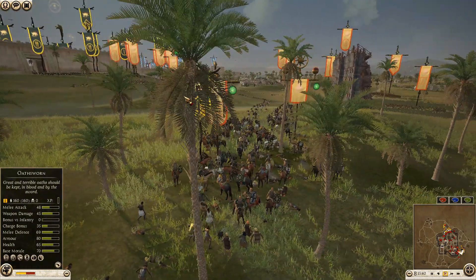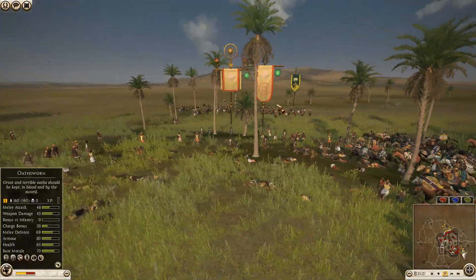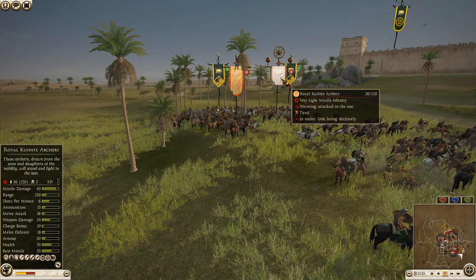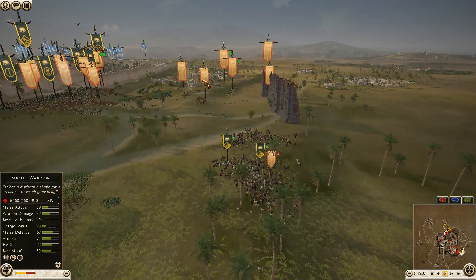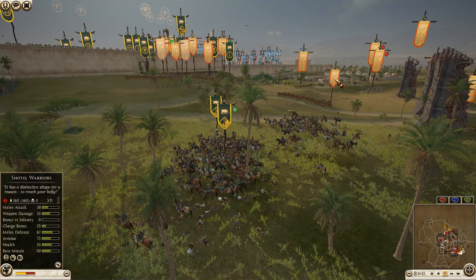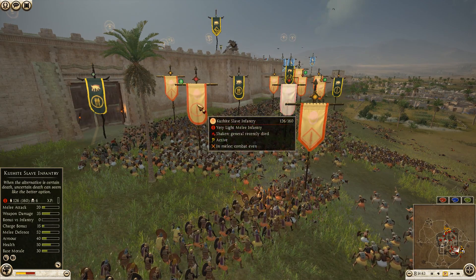Back over on the other side, Arverni is having a much better time getting into the Kushite archers and the royal Kushite archer general. A second unit now coming in for the charge - very well done by Arverni. He's not just blobbing up his cavalry and charging both in at the same time; he got a good charge with the first, pulled them out, got a second charge, and now comes in with yet another. Kush's general is on his way out - down to 30 men - and the other unit down to 26. The general is dead, which is going to be a major problem for them.